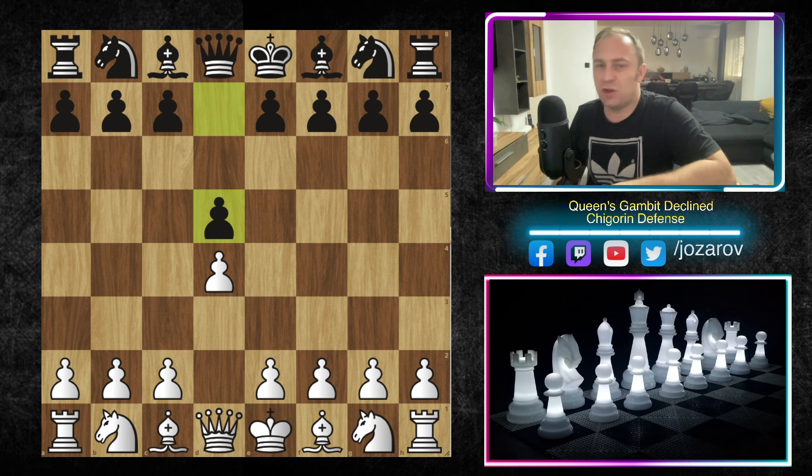Today we're continuing with a very sharp line that Black can play — it's an early E5 line. We have seen different possibilities where Black plays some delaying moves, but today's line is this very sharp, aggressive method: the early E5 move. I'll explain what it's all about, but I think this early E5 is not such a good line for Black, so in this video we're trying to beat this early E5 idea with some great counter play.